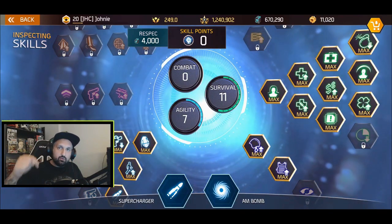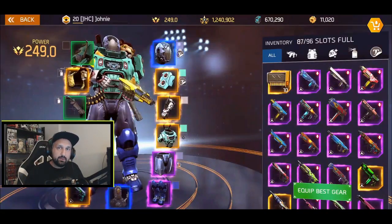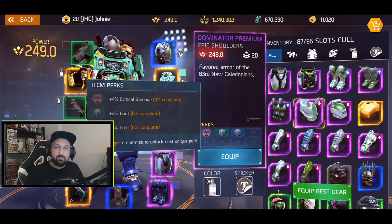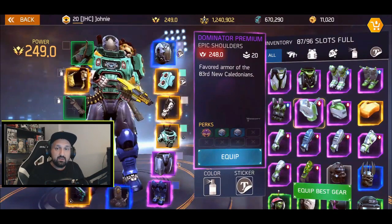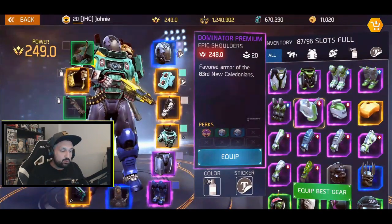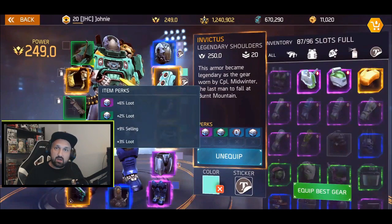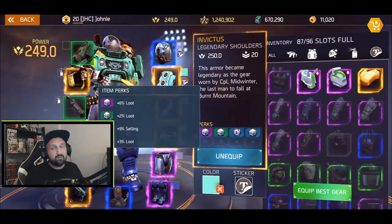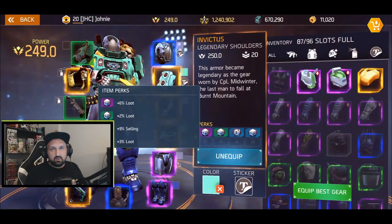When you go farming dungeons in the end game it should look like this: 11 survival, 7 agility, and the two skills at the bottom — Supercharger and AM Bomb. With the skill tree out of the way, your top priority next should be loot percentage on the shoulders. Go with the highest loot percentage you can find. Once you're ready, start farming Hive Mind and try to get your hands on the Invictus legendary shoulders — the Invictus set has the highest possible loot percentage in the whole game: triple loot perks for a total of 11%.